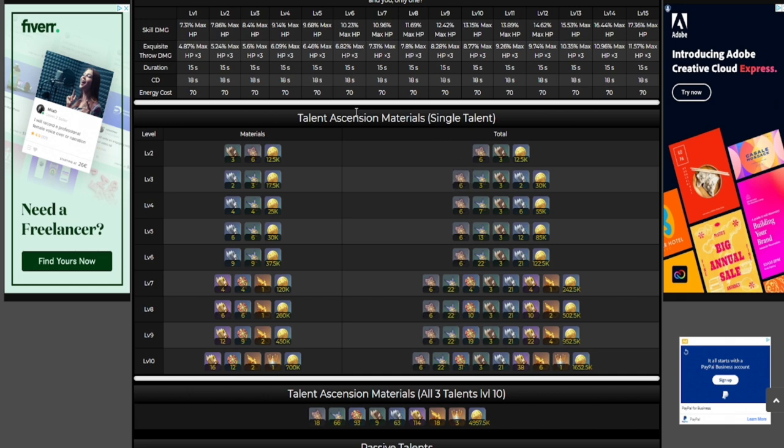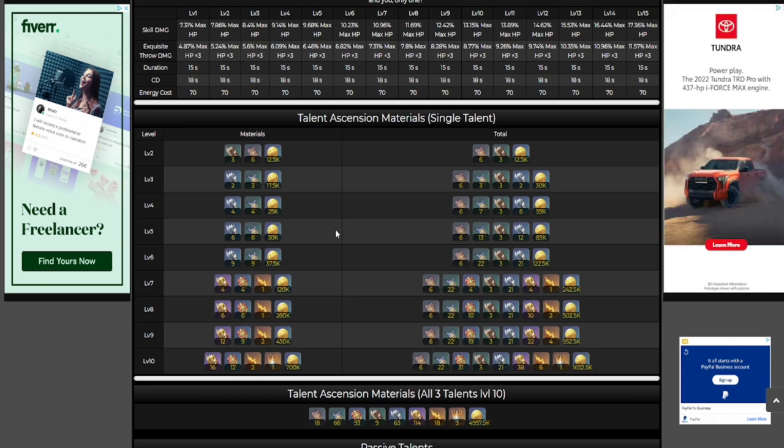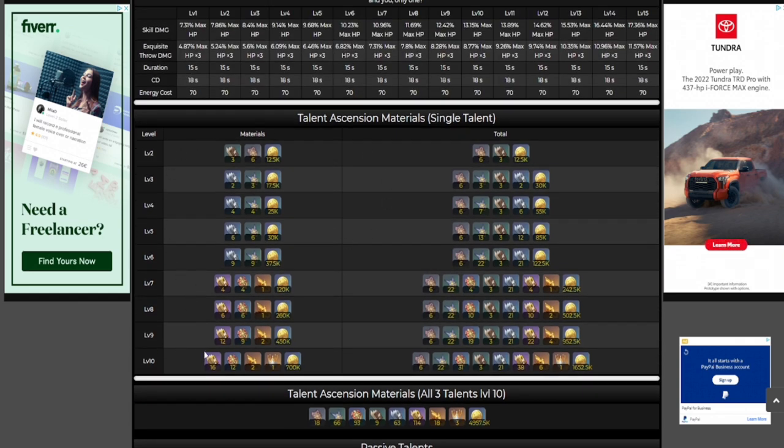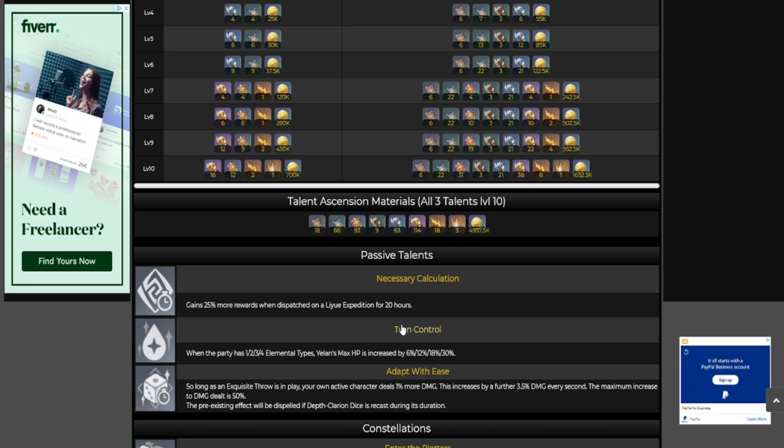Here are the talent ascension materials to level her talents up. For talent priority, my recommendation is to go elemental burst first, then elemental skill, and then normal attack. Of course prioritize the elemental burst — bread and butter. She requires the Prosperity books, the Fatui insignias, and the Azhdaha boss material. If you plan on crowning her, crown the elemental burst. Crowning isn't strictly necessary, but if you want to — waifu, right.